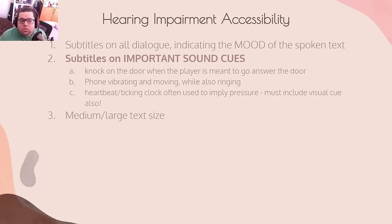For hearing impairment accessibility: subtitles on all dialogue including the mood of the spoken text — that's rarely done. Inflection carries a lot of weight in words, and people who are hearing impaired won't get the inflection, so you need to provide it. Subtitles on important sound cues is embarrassingly often overlooked. If there's a knock on the door to prompt the player, someone with a hearing disability isn't going to know what to do. If you only put that knocking sound and no visual cue, you're not giving a section of your players the information they need to succeed.